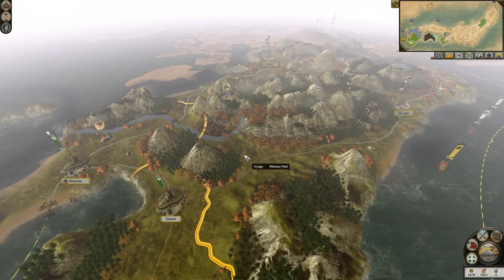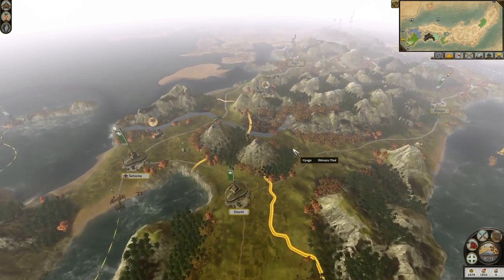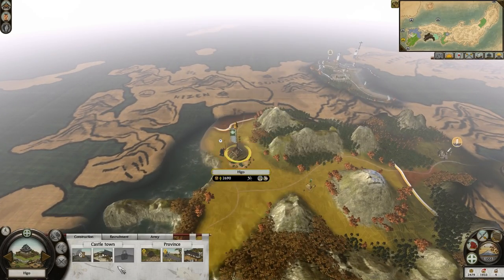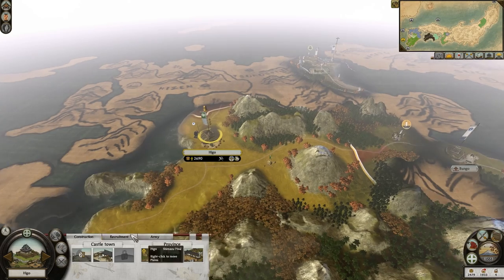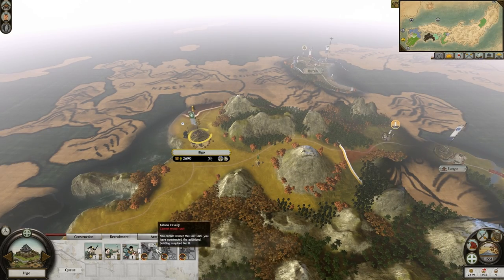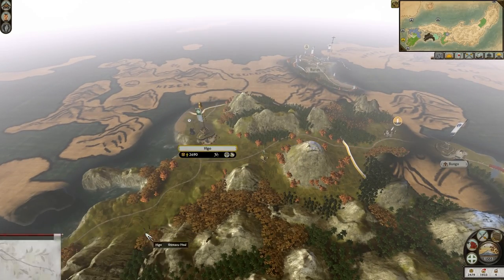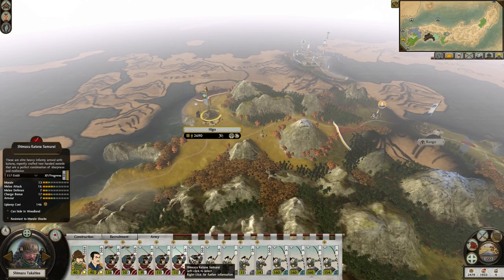Hello there, my name is Mr. Smartonky and welcome back to my legendary campaign with the Shimazu on Total Wars: Shogun 2. So last time we left off we had taken Higo. Since we're upgrading the castle now and we're going to be making a Yari Drill Yard here so we can make our Yari Cavalry, which is going to be absolutely amazing. Have four of those in this army and it's going to be a tremendous army.